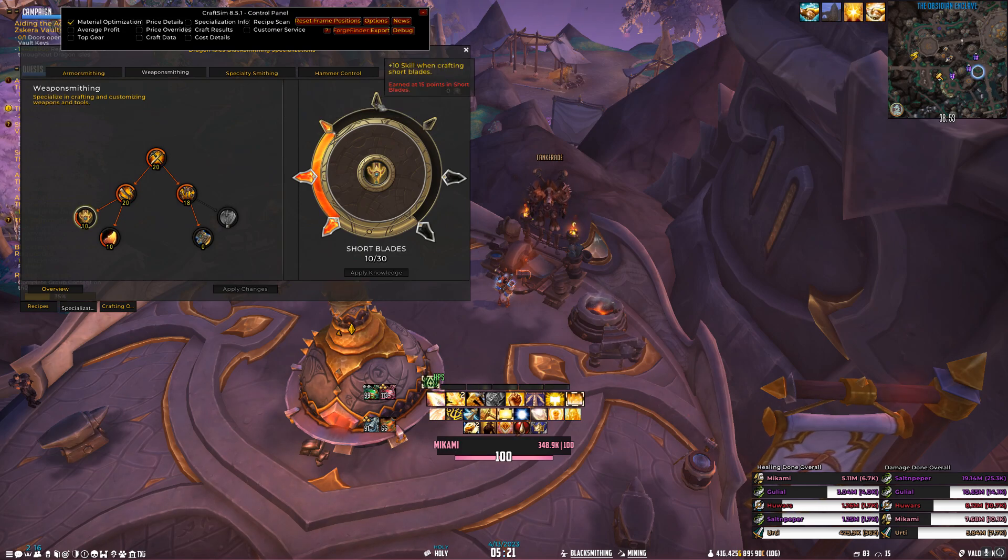Now you can take this information and go into the Specialization Tree to see how many skill points you need to spend to be able to hit that 418 — or whatever level it is — under those requirements, with the Missive, with the Primal, whatever all that is.